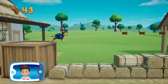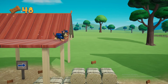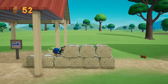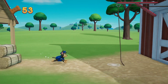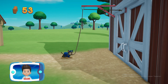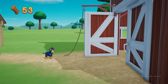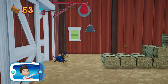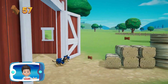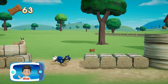Collect all the pup treats you find to earn pup treat awards when we get back to the lookout. To pull the rope to the left, move the left stick. Go quickly — you have to get through the path before it closes. The baby ducks are through the corn maze. Follow the path to get to the maze. Great job, we're almost there!